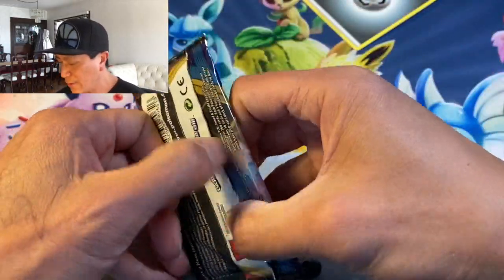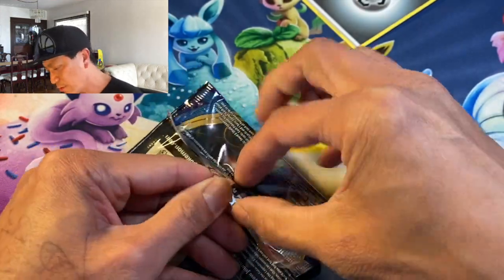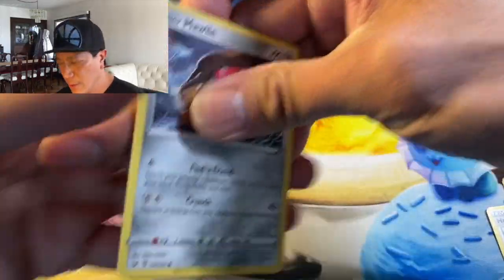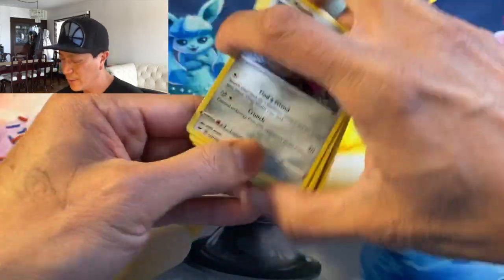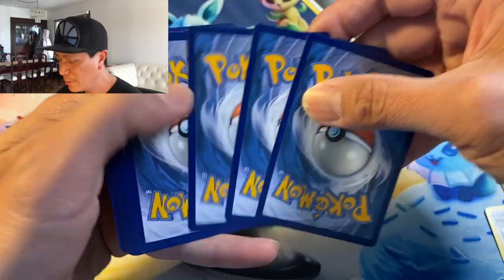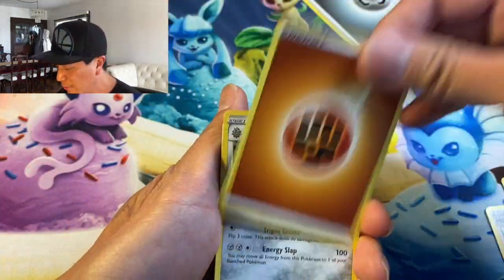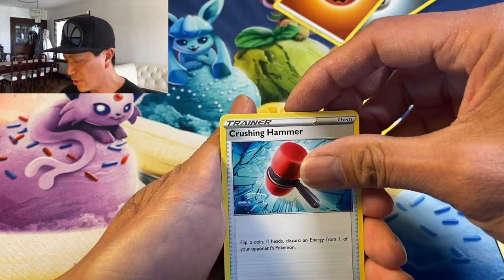But I got faith — we're gonna pull some awesome cards from these packs, guys! Hit the notification bell for my videos. There's the code. More Pokemon pack openings on my channel — Fighting Energy, Ferrothorn, Crushing Hammer.